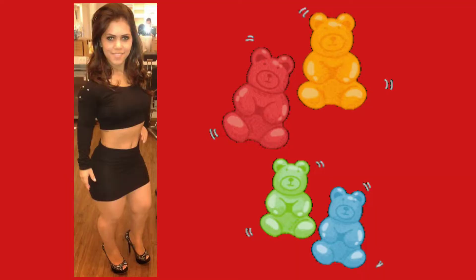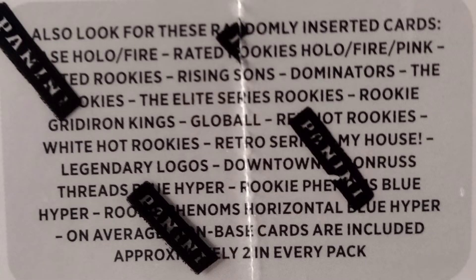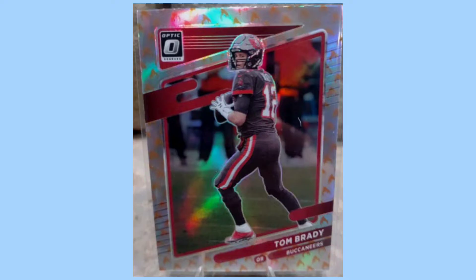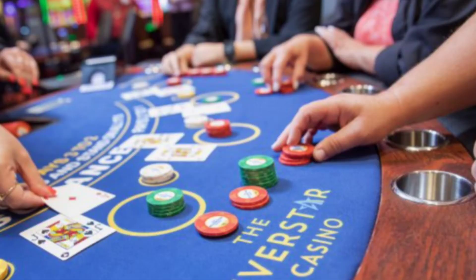I'm gonna try to keep this review short and sweet, and then at the end I'm gonna show you guys a little surprise. My thoughts on this thing: this product is really watered down with base - they printed a ton of it, an absolute ton of it. As far as the blasters are concerned - and that's what this review is on specifically, the blaster not the mega - if you look at the side of the box you're looking to pull the rated rookie hollow fire or pink somebody good. Obviously that's something to shoot for, maybe the gridiron kings insert, and definitely the downtown. I'm not a fan of inserts, but obviously the downtown everybody is - that's why you buy the box. But it's a case hit, so it's really hard to pull one. I haven't pulled one. It's always a gamble; the odds are stacked against you.